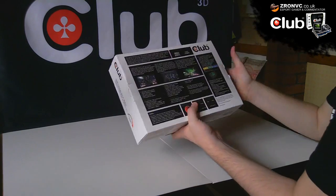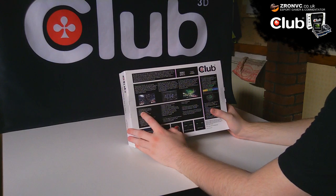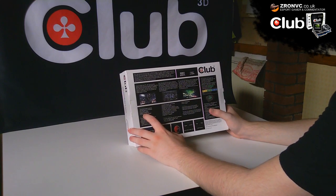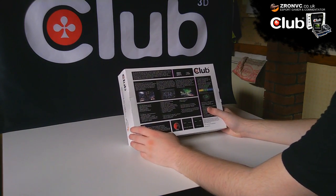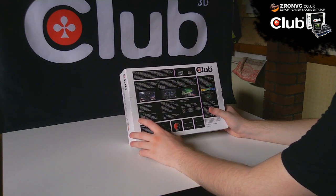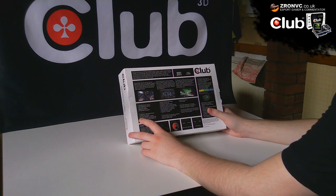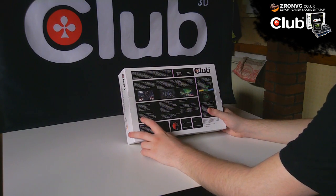Turning the box over, it's pretty similar stuff: 1024MB DDR5 memory, 256-bit memory interface, 336 CUDA cores, 400MHz RAM DACs, PCI Express 2.0 support. Under cool features, like the last card I reviewed, there's Cool Stream high-performance cooling technology — that's essentially the massive heat pipes you see on the card, Club 3D's own technology.